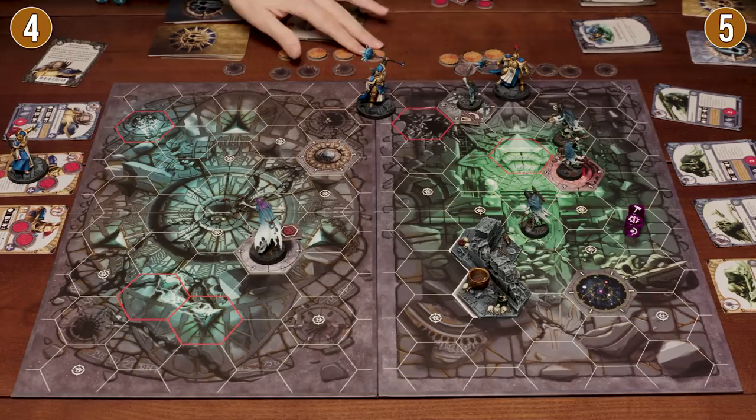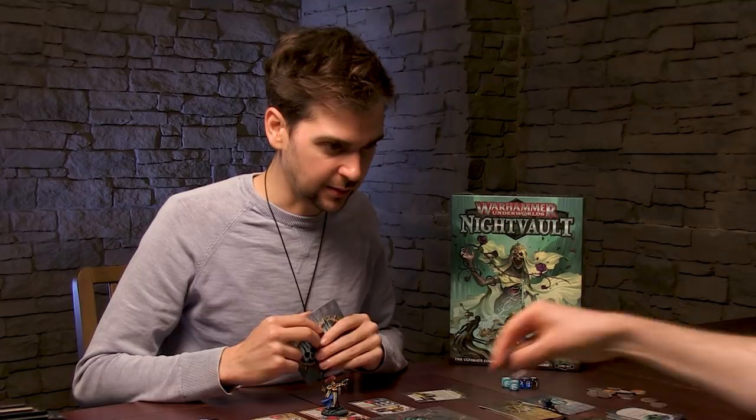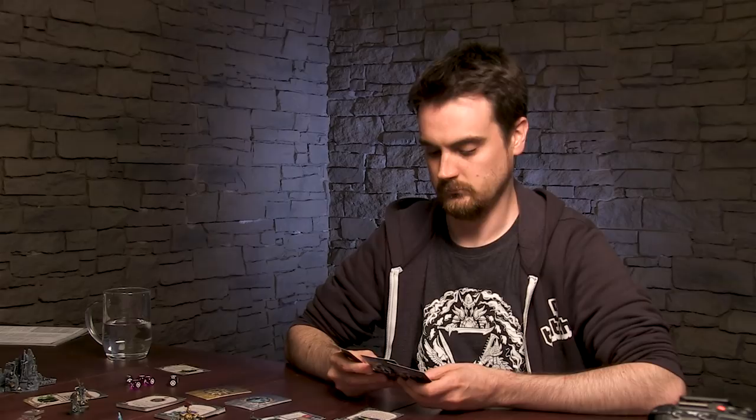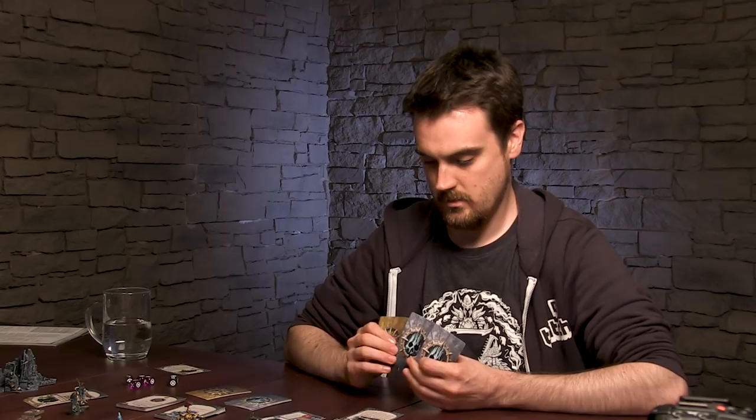I'm going to put a plus one wound on my injured guy with 'Great Fortitude' — he's got an additional wound so he might not die quite so easily. Then I'll draw some new cards. I'm going to put 'Sadistic Strike' on Václav the Cruel — it normally only does one damage, but if you're attacking someone who's already wounded, it does three damage. Turn three.